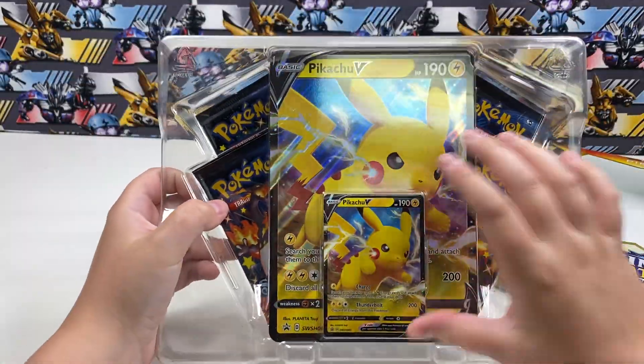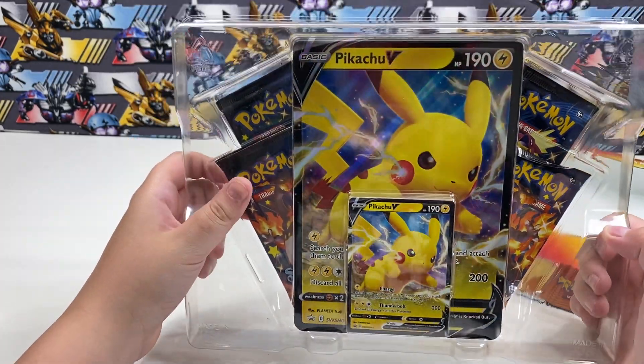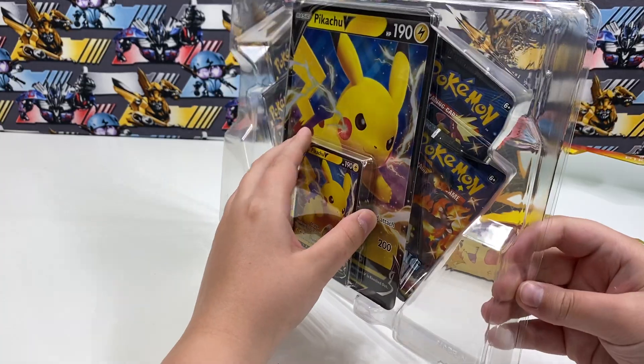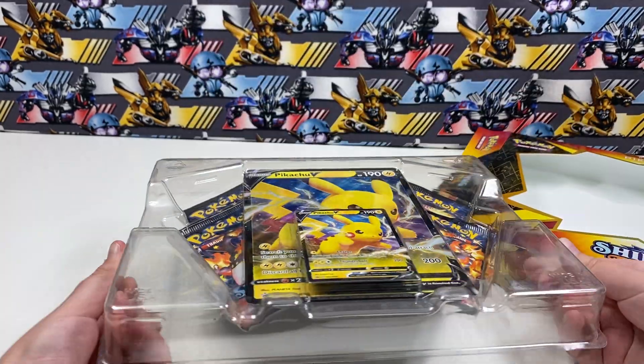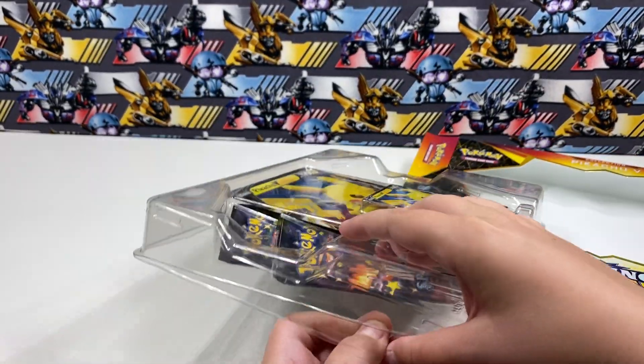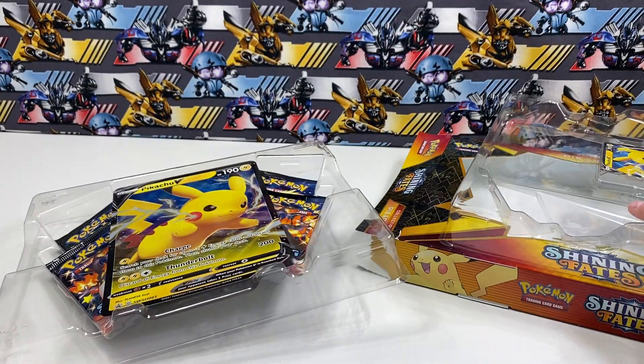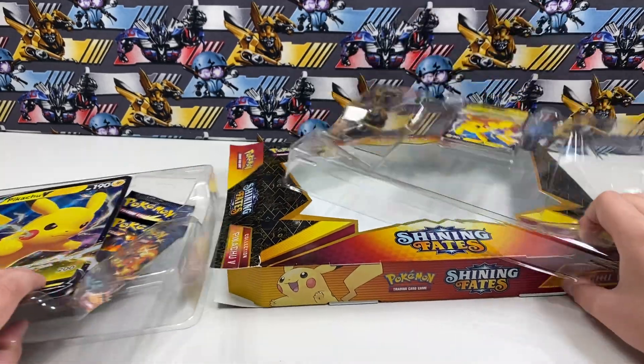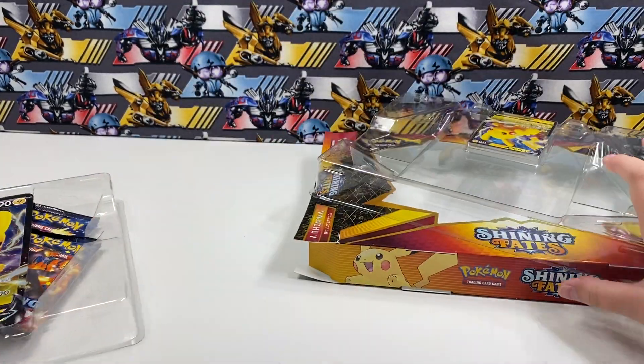So it comes with a Pikachu V card, a Jumbo Pikachu V card, and four Shining Fates booster packs. So let's get this out, out of the clamshell. Set this stuff off to the side.